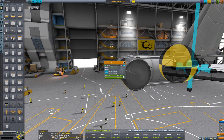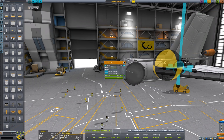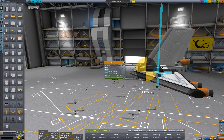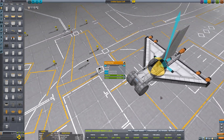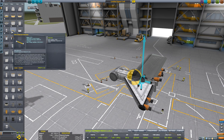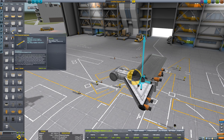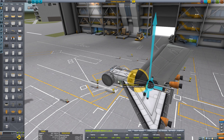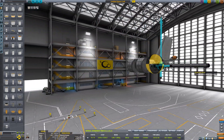We can just take the liquid fuel out of them — actually, we'll leave the liquid fuel in them. Why not? I think this will work. I don't know exactly if I have to connect the fuel tanks quite yet, but let's just do it for safety. Kind of adds even more design.